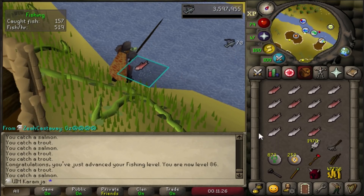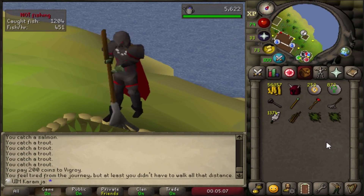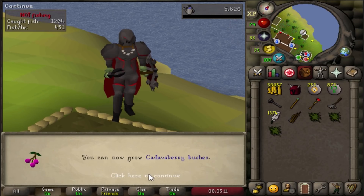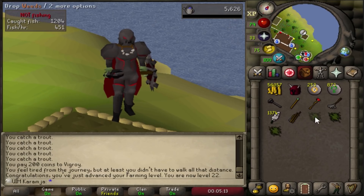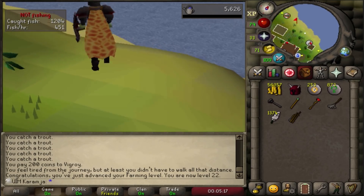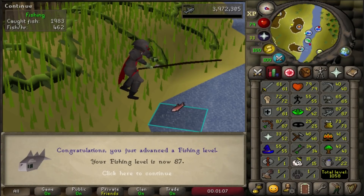I really like the Shiloh village. 22 farming - 5 more levels to go and then we can plant our first fruit tree. 87 fishing on the Karamja Only Ultimate Iron Man.